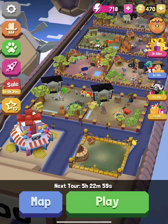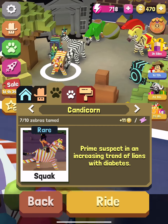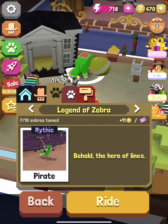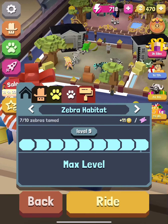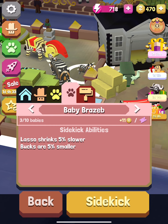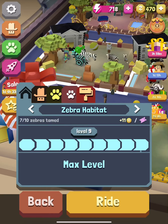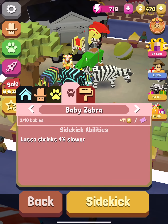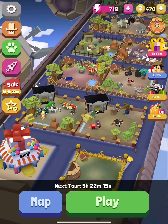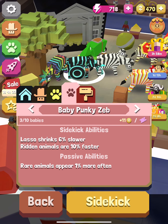Now on to my zebras — I just got Legend of Zebra. I also have Brazeb, Electrozebra, Candy Corn, Punky Zeb, Trojan Zebra. Baby Brazeb: lasso shrinks five percent slower, bucks are five percent smaller. Baby Zebra: lasso shrinks four percent slower. Baby Punky: lasso shrinks six percent slower, ridden animals are ten percent faster.